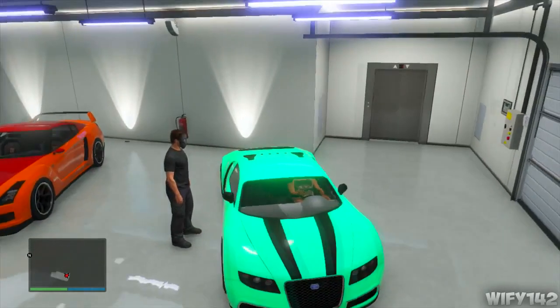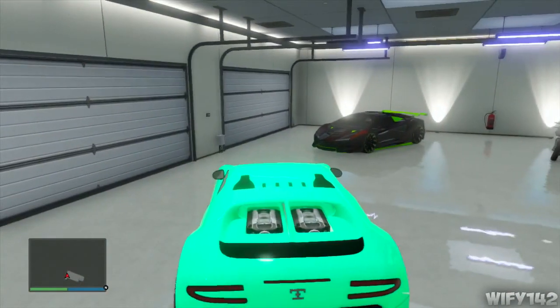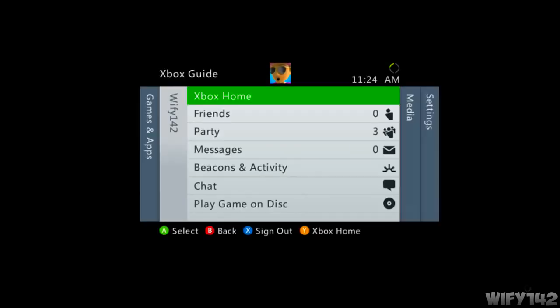Once your friend is in, tell him to get into the passenger seat. Once he's in the passenger seat, click 'ask to drive out.' A black screen will come up saying that if you leave, your impounded vehicle will be destroyed. Click A and B at the exact same time — it's really easy, just put two fingers on them.